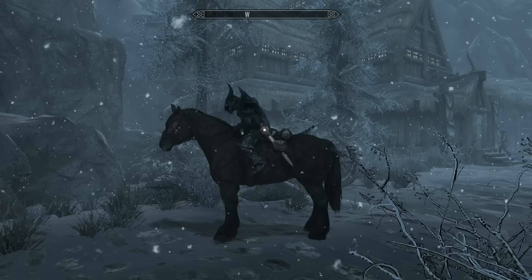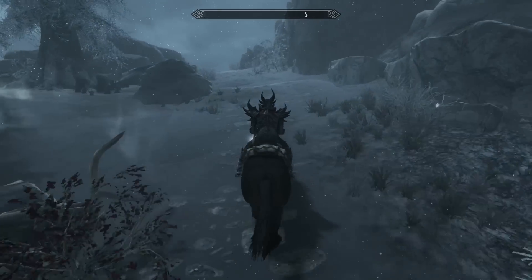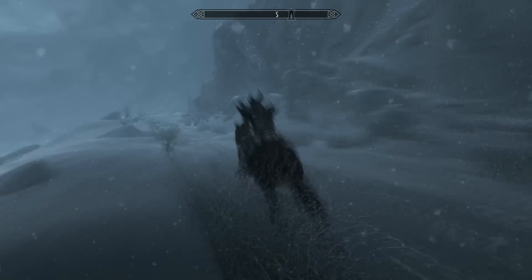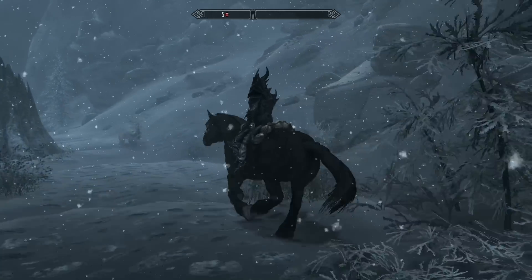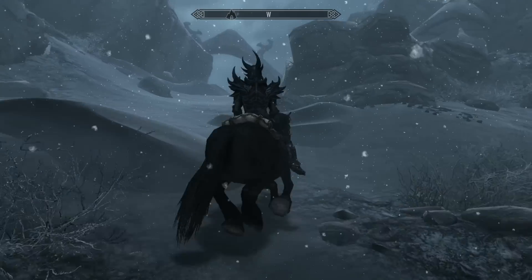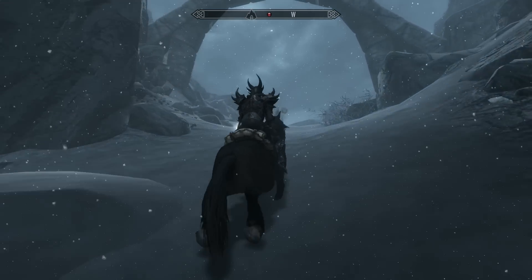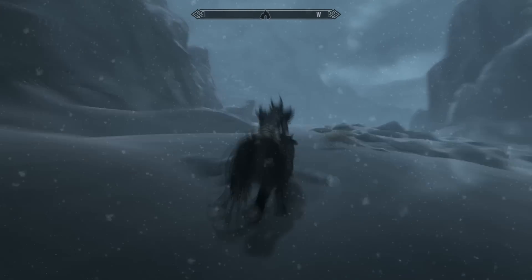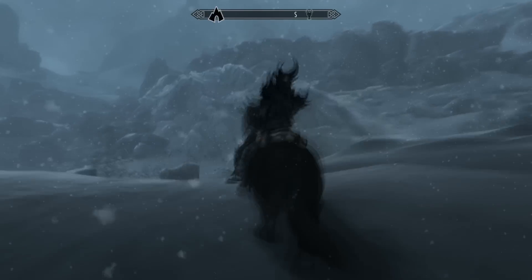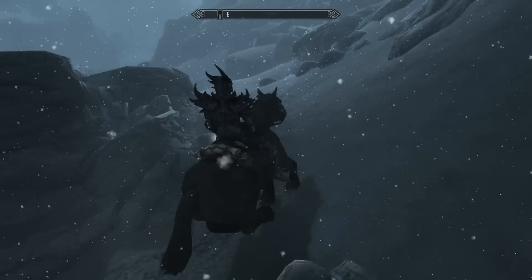From where you spawn in Winterhold, turn around and head off the path backwards. Follow this path — it's pretty much a straight line — until you reach an area where you can walk up a hill to the right, with a small tree stump to the left. Head up that hill and go straight. You'll know you're in the right place if there's a cave on the navigation bar right in front of you and a stone arch ahead. Go through the arch, stick slightly to the left, and head toward that cave. I recommend discovering that cave before you leave. Where we're going is directly above that cave.